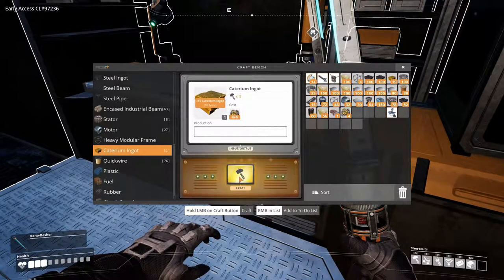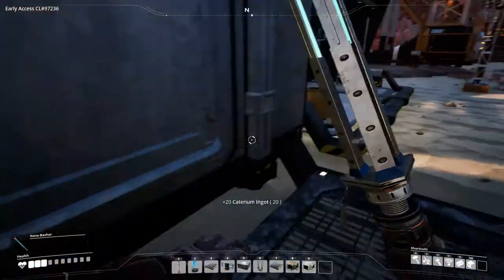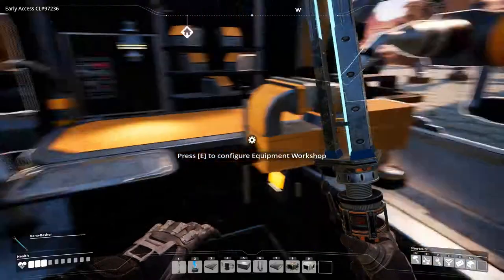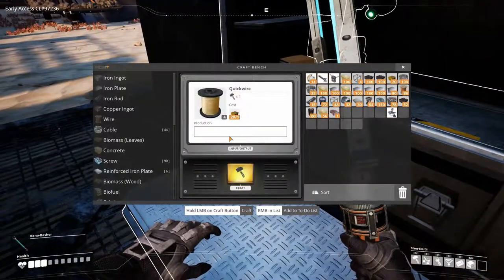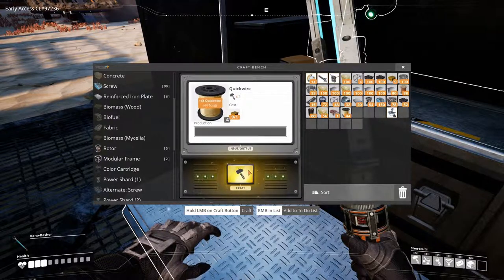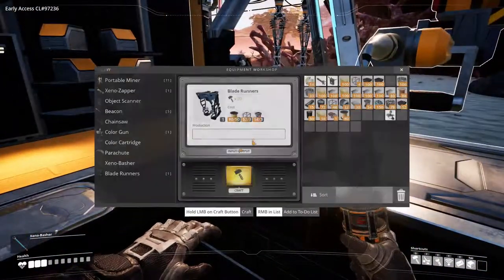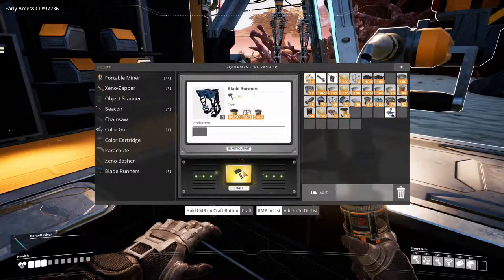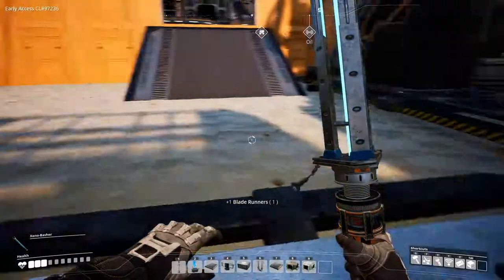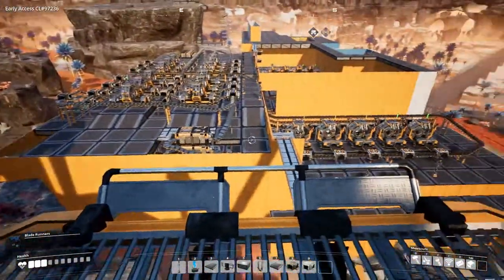After making the Caterium ingots you can make the Quickwire. The Quickwire is required to make the Blade Runners — as you can see, we need 50, and I definitely want them because they make life a lot easier. Let's construct 50 of these — it goes pretty fast. Now let's do the last part: make ourselves some Blade Runners.